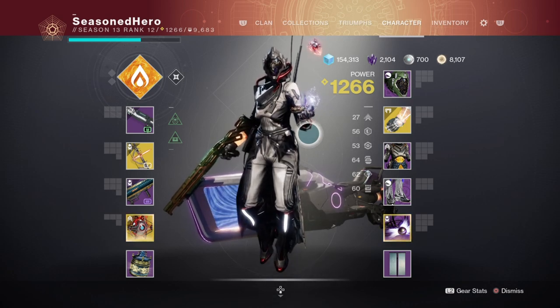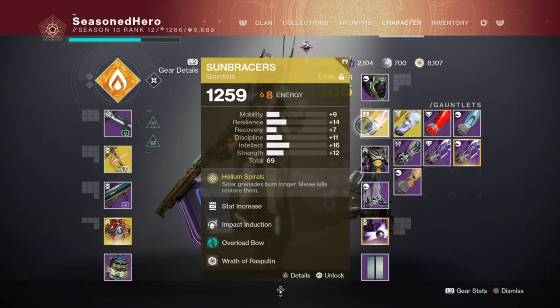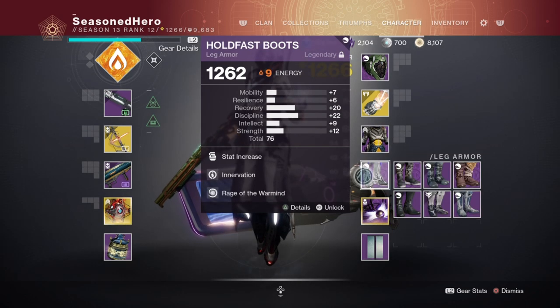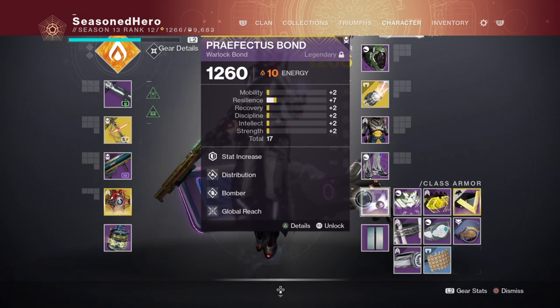Here is the full mod setup: For the helmet we have Discipline and Burning Cells. Arms have Strength, Impact Induction, Overload Bow, and Wrath of Rasputin. Chest has Minor Discipline, Arc Resistance, Concussive Dampener, and Radiant Light. Legs have Discipline, Innervation, and Radiant Warmind. The class item Bond has Minor Resilience, Distribution, Bomber, and Global Reach.